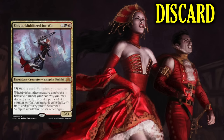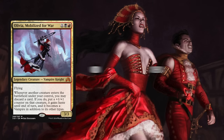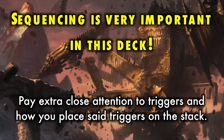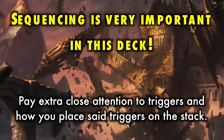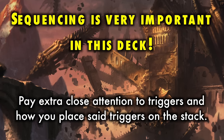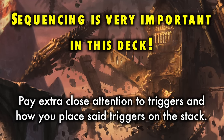The deck also runs 3 copies of Olivia, Mobilized for War. She's a 3/3 flying for 3, and whenever another creature enters the battlefield, you may discard a card. If you do, put a +1/+1 counter on that creature — it gains haste and becomes a Vampire. As you can see, sequencing is very important here. But are you seeing the trend? Hellbent heavy hitters, discard outlets that give you a benefit when you discard, helping you get Hellbent, and cards with Madness that means you might get extra value and extra gas from that discard as well.